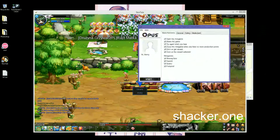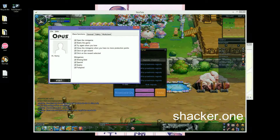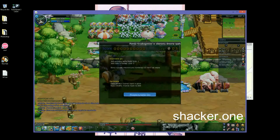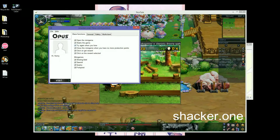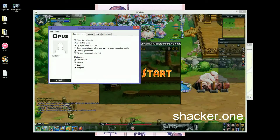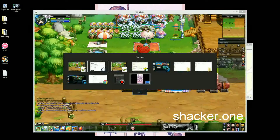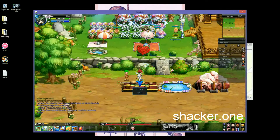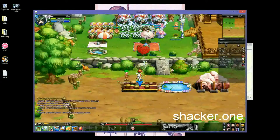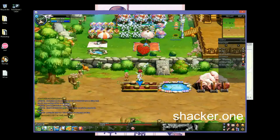And then the base functions: Open the minigame — it opens the minigame. Start the minigame — it starts it. Try again when you lose — it will just try again if you lose. Close the minigame when you have no more production points — it will just close the game.